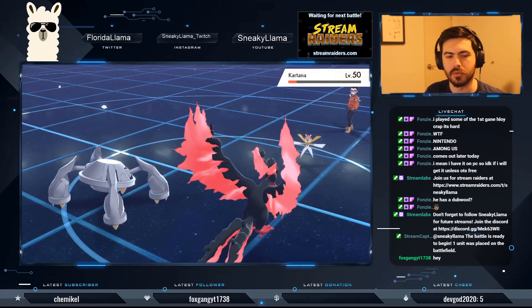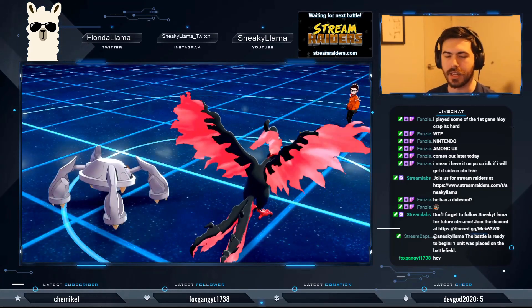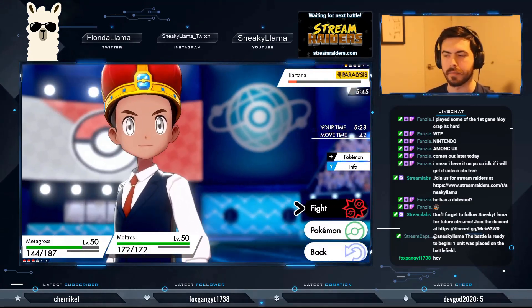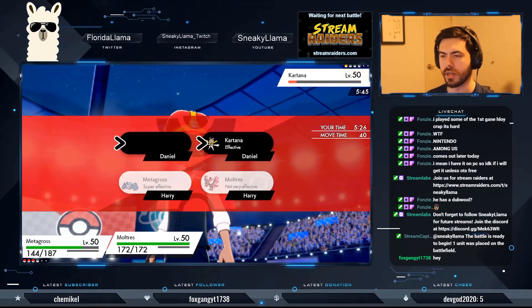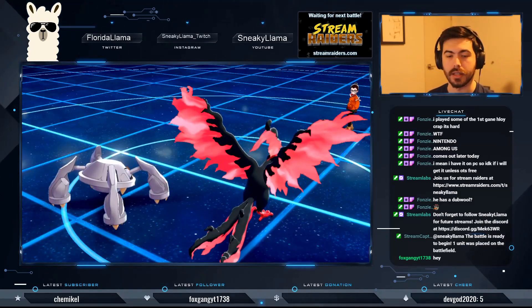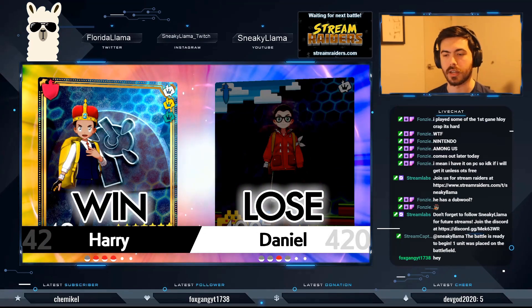Paralyzed again — poor guy. This team that I'm using is kind of a team I just threw together, revolving around Nidoking because I got a shiny Nidoking and wanted to build something around it. That was really the strategy I had.